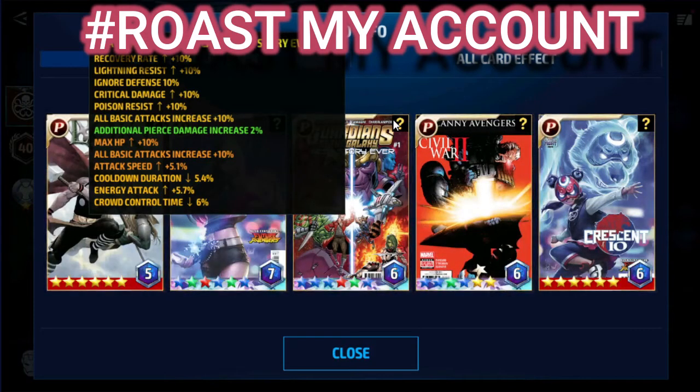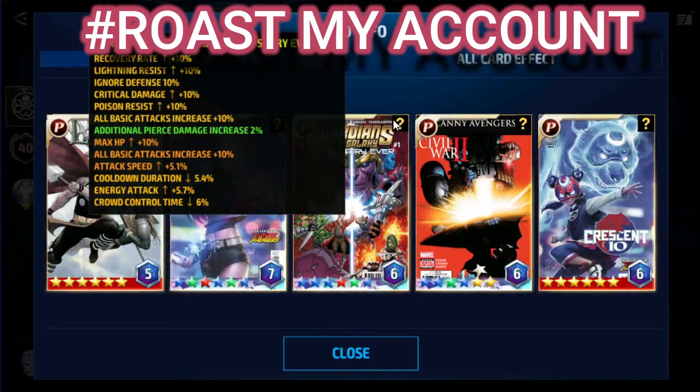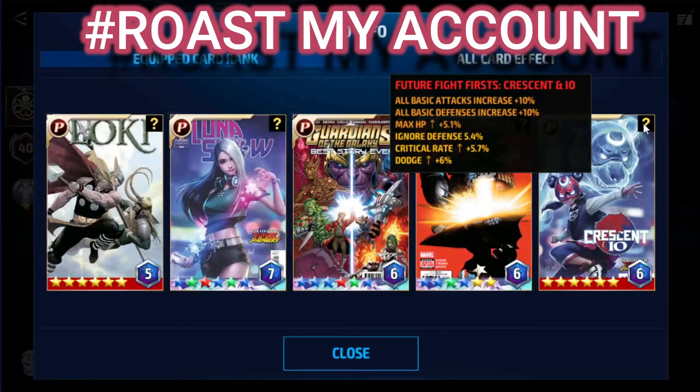After that we have the Guardians of the Galaxy card with quality 6, 4 blue stars with blue all attack — another card that can give you 5% pierce. I can see you're lucky on crafting cards, which is really good for your game. After that we have the Cable card with quality 6 and energy attack. I can see you're working on this card — 4 stars crafted, 3 of them are blue, which is why I said you are lucky.